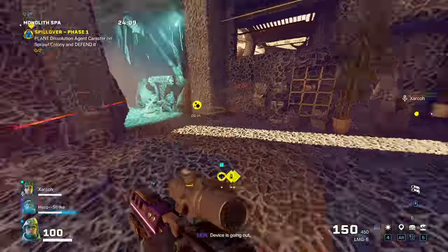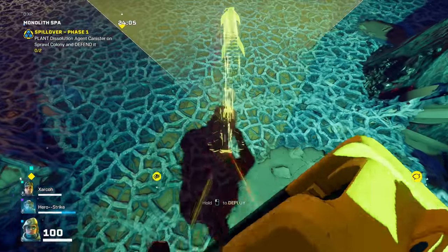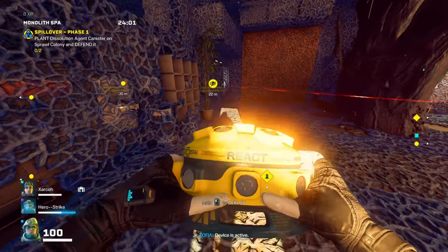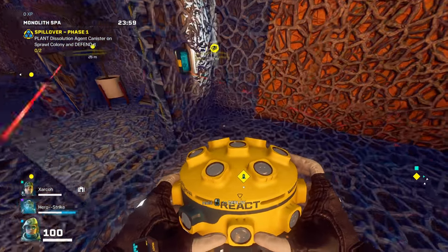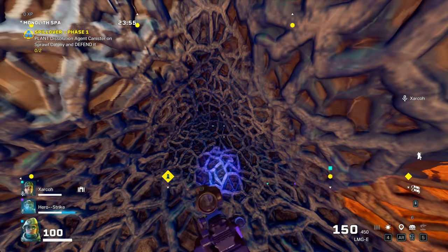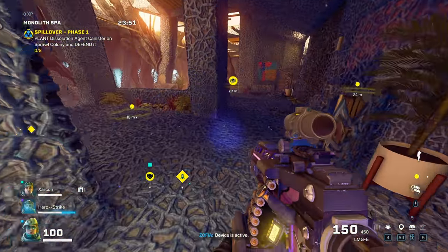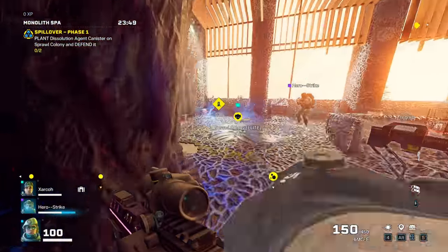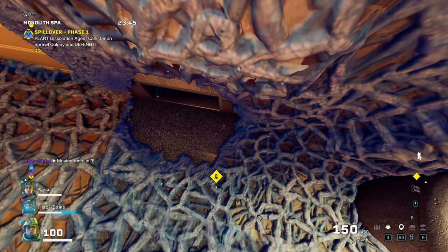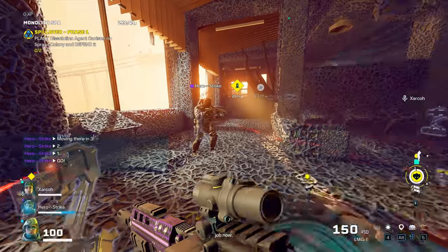Let's talk about one of my number one tips. If you didn't know, there are different sprawl colonies — little locations that spawn — and you have to run canisters to them, put the canister into the ground, and then defend the canister for about a minute and a half. There are different mutations for each of those colony sprawls: the elites, the stealth, the cloaked ones, and then the spores. Do the elites first and get those out of the way, unless you struggle more with the cloaked Archaeans.